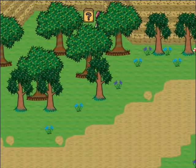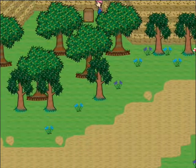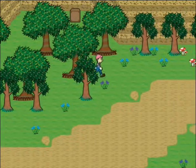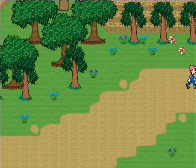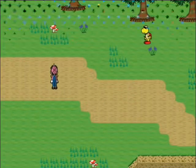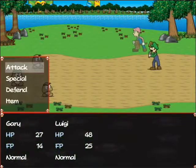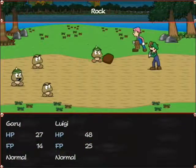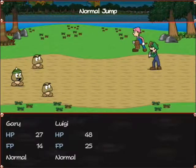You'll also find item boxes like these if you check for them. Like in many other Mario RPG games, a POW block does ground-based damage on all enemies. That smiley-looking goomba with the green helmet's a spike goomba. Don't jump on them — it won't work.